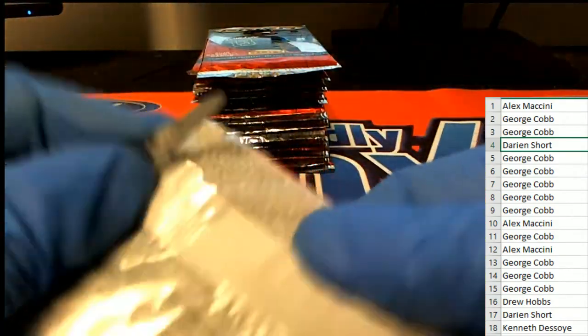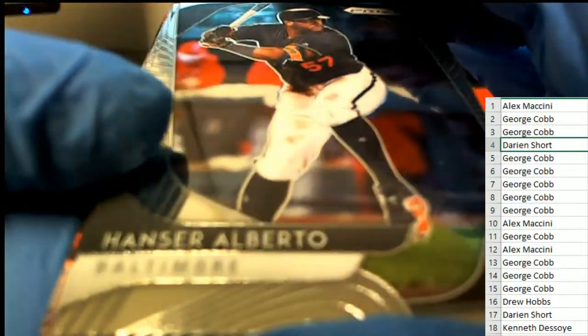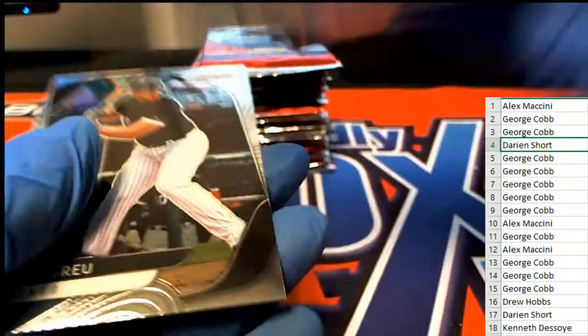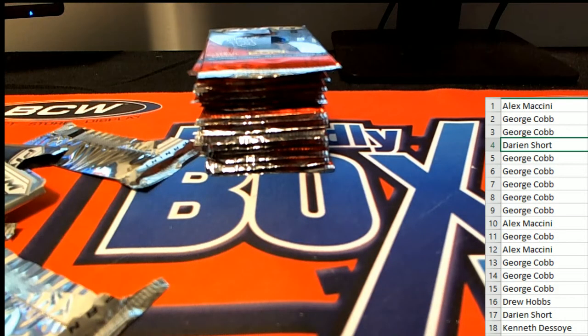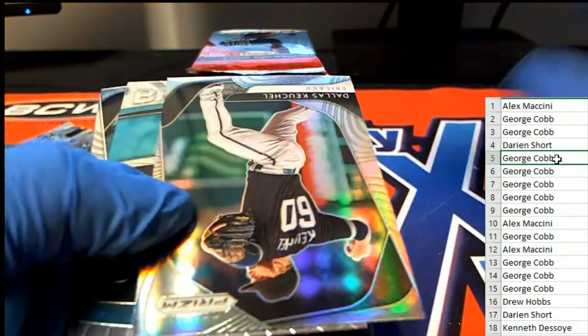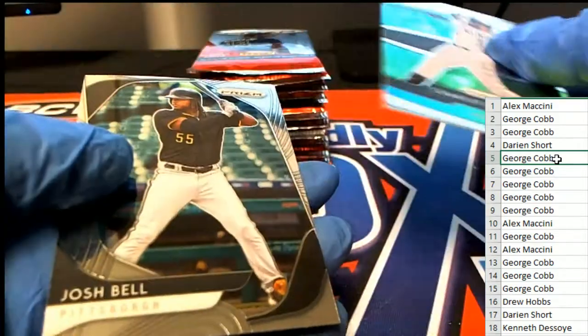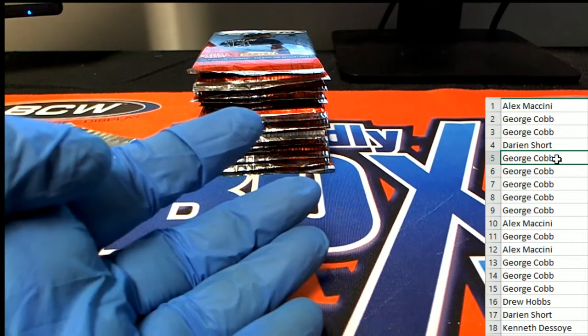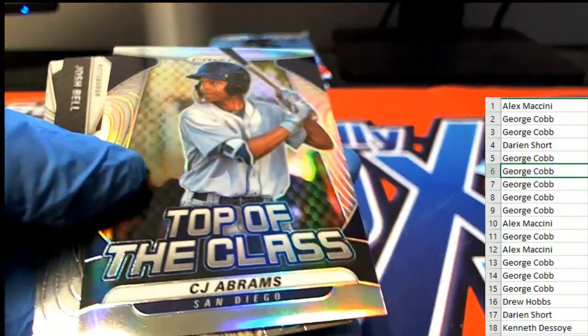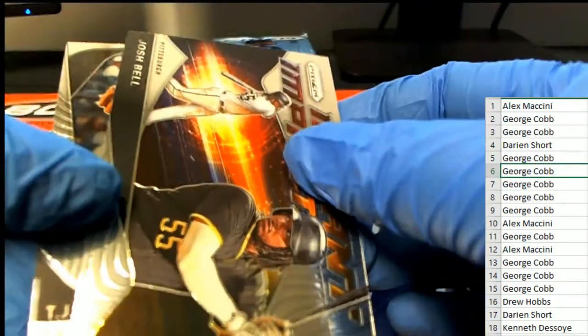Daniel H, pack number four. Dustin May rookie and Nico Horner red donuts, number 299, and a nice Jose Abreu for Darian. Pack number five — silver Dallas Keuchel, Charlie Blackman, Josh Bell. Pack number six — CJ Abrams, CJ Abrams top of the class, Josh Bell rookie.